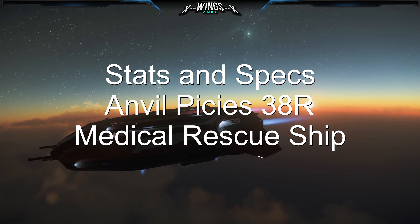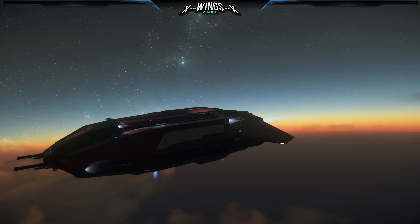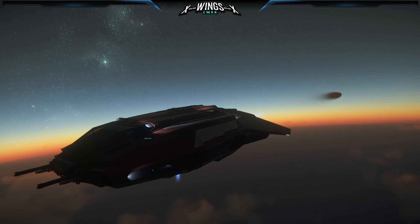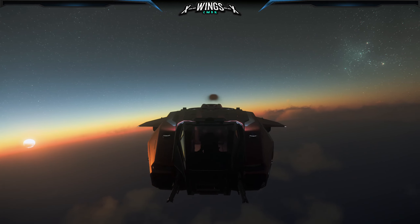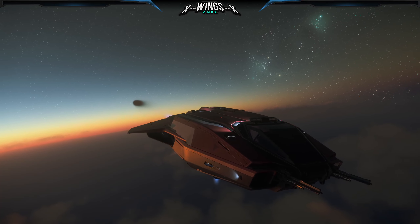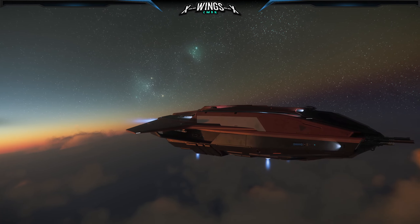Ship specifications of the 38R: 30 meter length, a beam of 10 meters, a height of 3.2. Hardpoint sizes are small and the max speed is 164 meters per second. Minimum crew is one, maximum two. There is one additional seat in the ship.